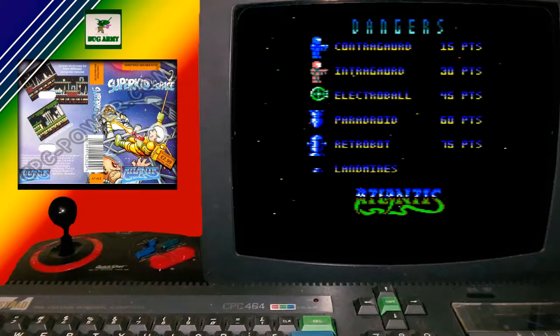If you have a look on the next screen — they all are worth points. You have Contraguard, Intriguard, Electroballs, Paradroid, Retrobots, and Landmines. Now there is a lot of landmines. If you stand on those, they blow and take off your energy.